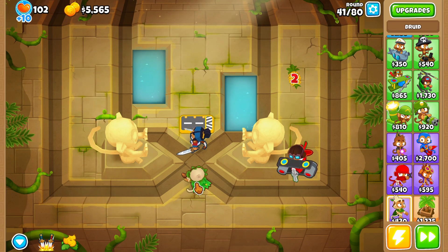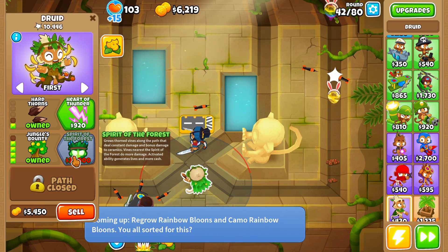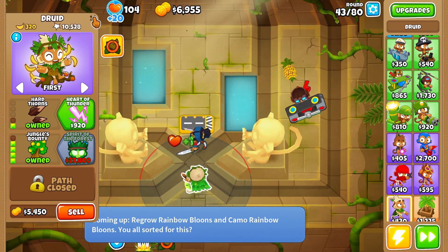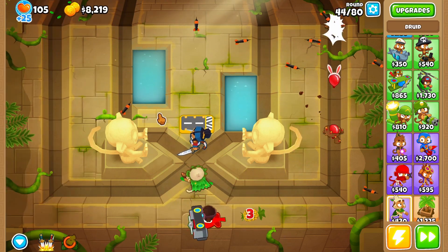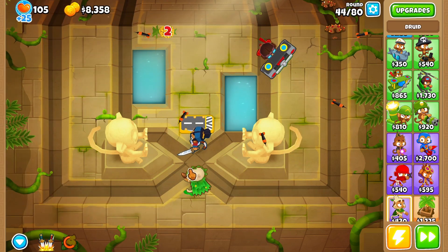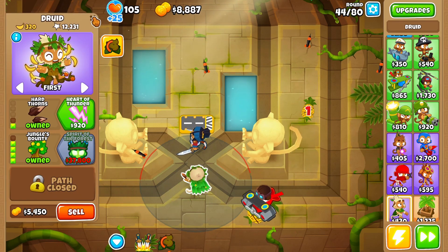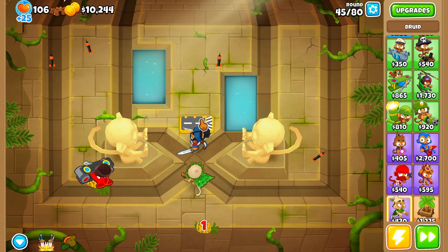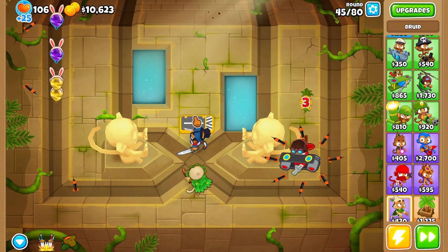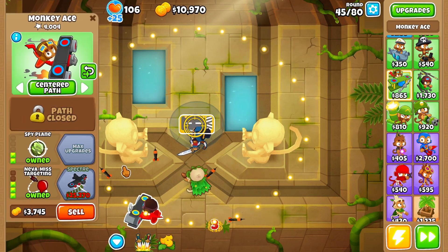Even if you lose a life it doesn't matter because you have the Druid right here. This guy can literally generate a lot of hearts when you get around round 80. Now we wait — you can buy the Heart of Thunder if you want, but it's not necessarily needed. Sauna is just gonna lay back and relax while the Monkey Ace does all the work.